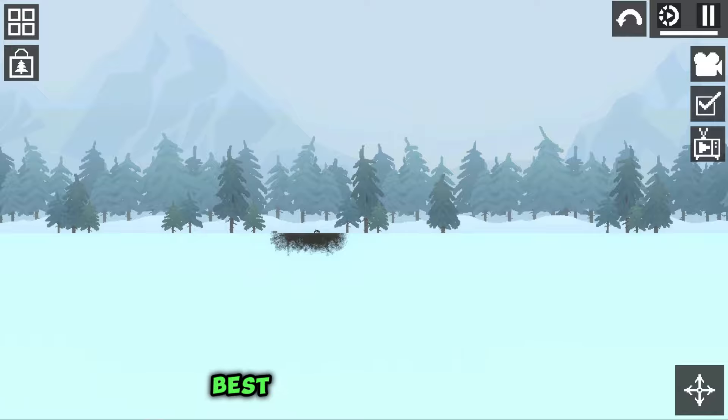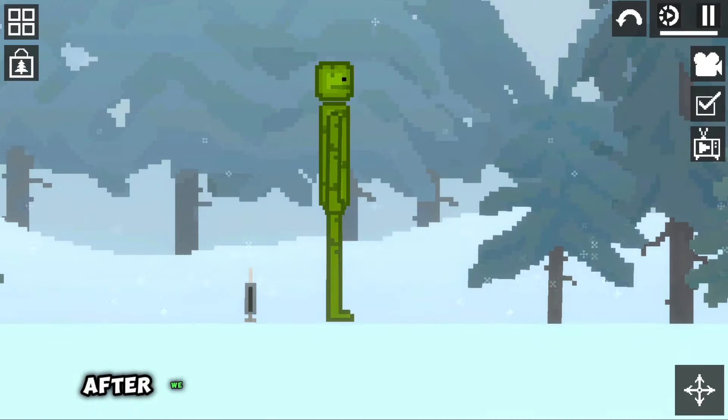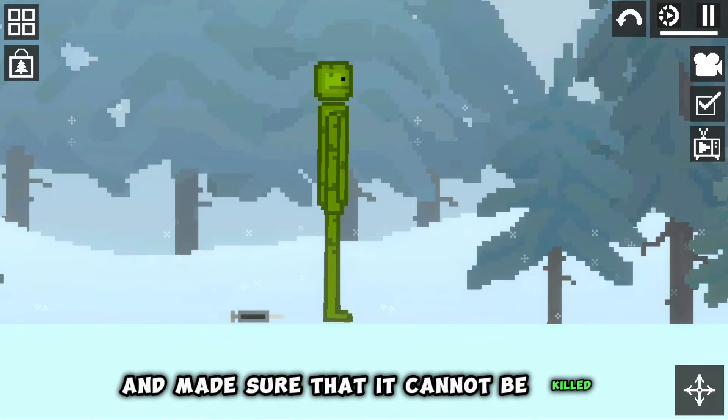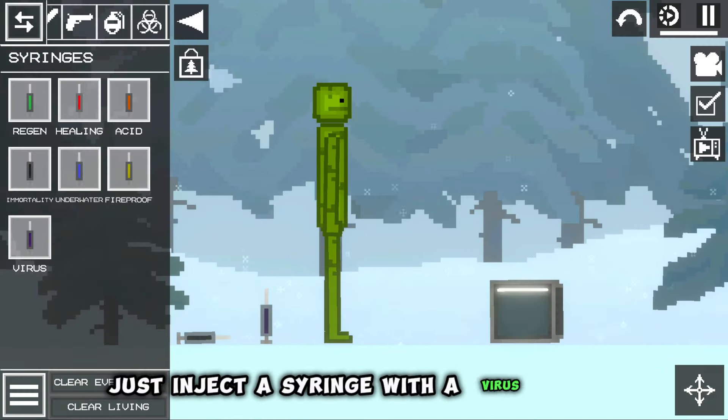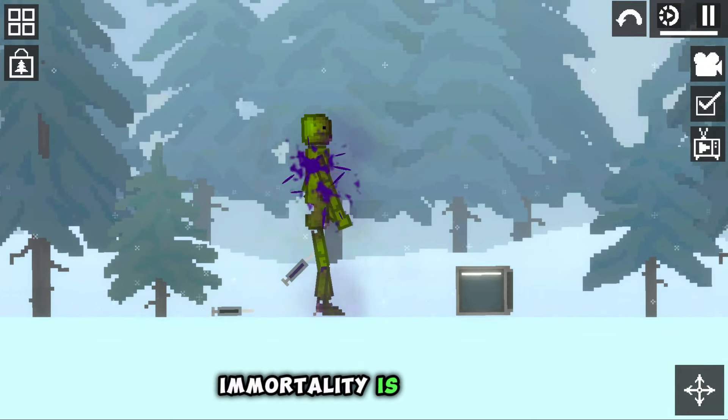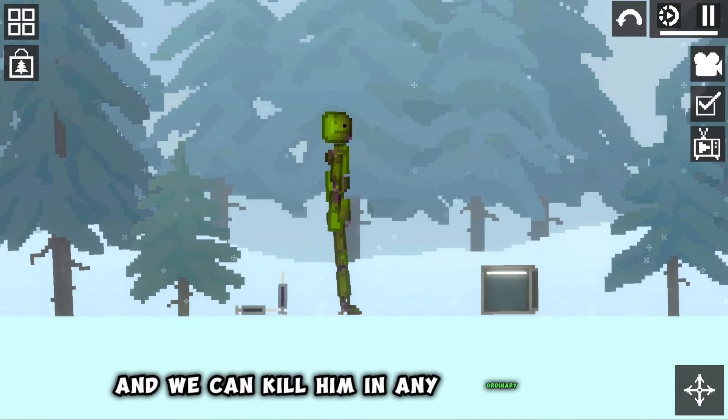The last, best, and fastest way: after we injected the syringe of immortality and made sure that it cannot be killed, just inject a syringe with a virus into it. After that, immortality is removed and we can kill him in any ordinary way.